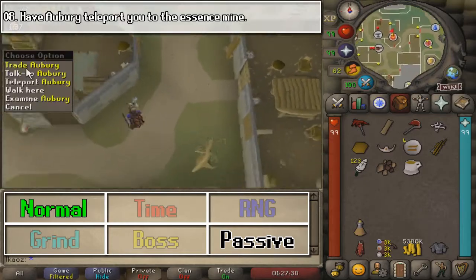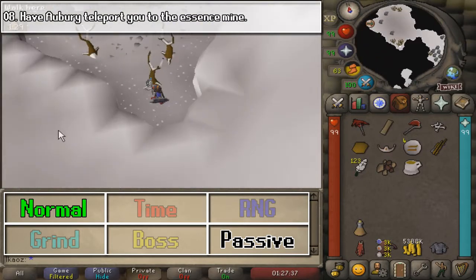Next, we are going to have Aubrey teleport us to the Essence Mine, which is really, really close to the previous location.